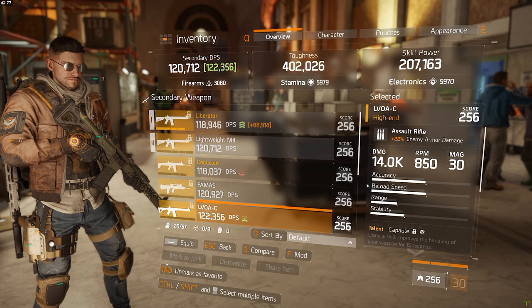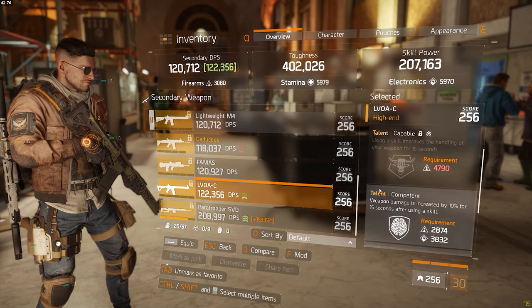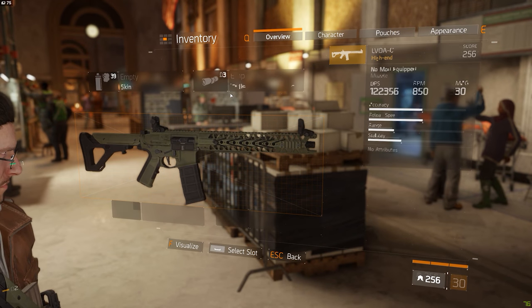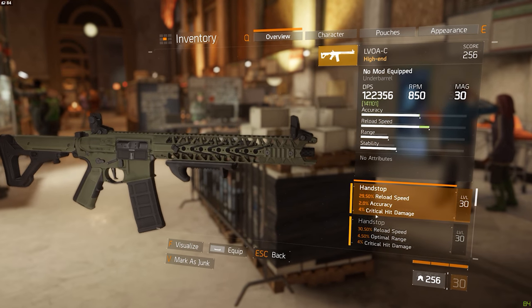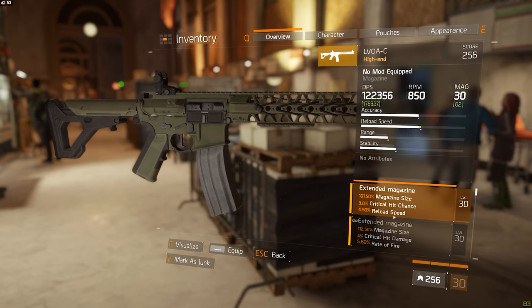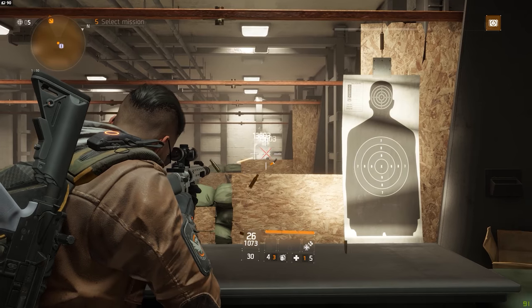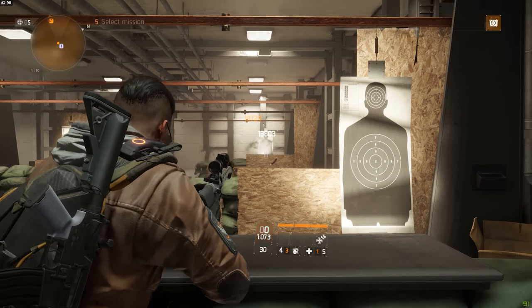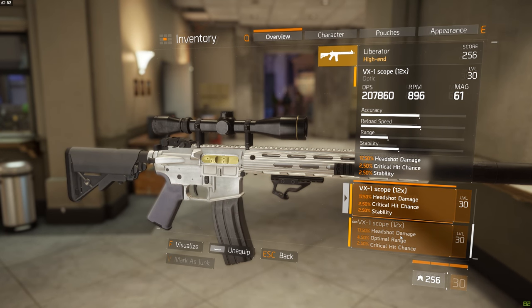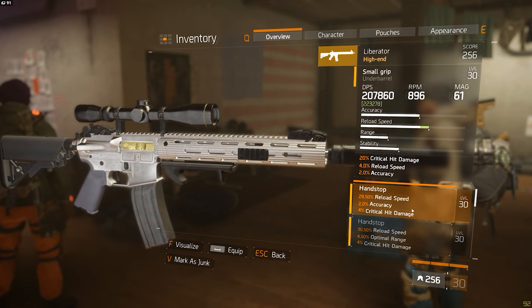When modding a weapon, there are always two things to look out for: you want to either enhance the already existing good parts of a weapon, or try to combat the bad parts. With assault rifles, we generally do not want to focus on critical hit chance or critical hit damage because assault rifles don't have either of those as base strengths. The same goes for optimal range — it's hard to justify getting a lot of optimal range on a weapon that becomes pretty inaccurate after just a few bullets. What we do want to look for is headshot damage, accuracy, stability, and even magazine size.